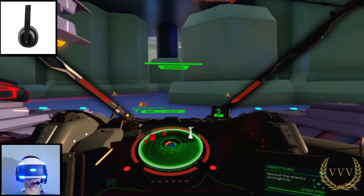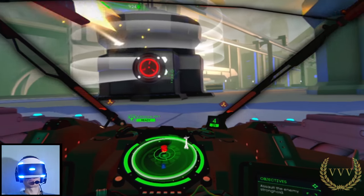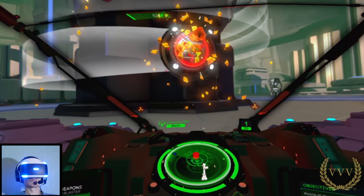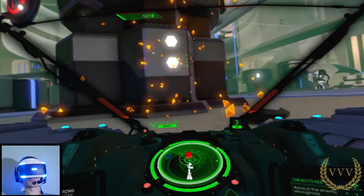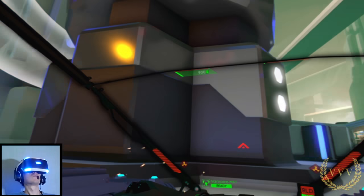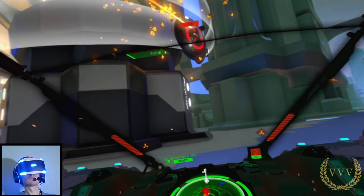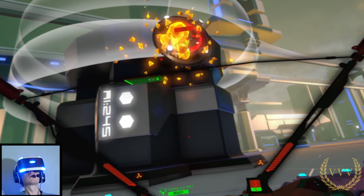We're approaching the enemy base here — I'll be shooting these disc targets and the more you shoot them the slower they rotate around the base, making it even easier to hit and take them out. Destroying them often spawns new enemies, so you do have to be very aware. At any time, particularly when you're looking up like this, you're not looking at your radar, so it's very easy to be caught out by an enemy ambush. Overall, I'm having great fun with the game and will be reviewing the title along with the headphones, which you can look out for in the next week or so.